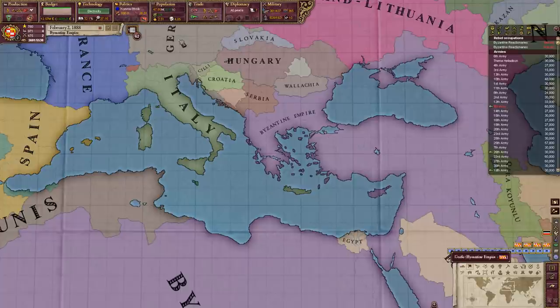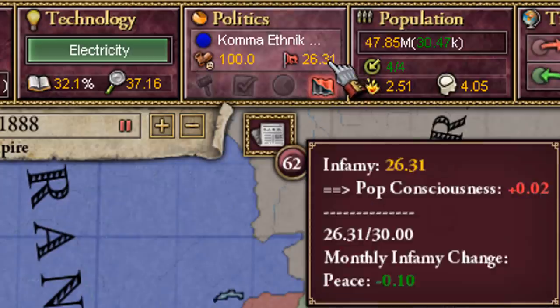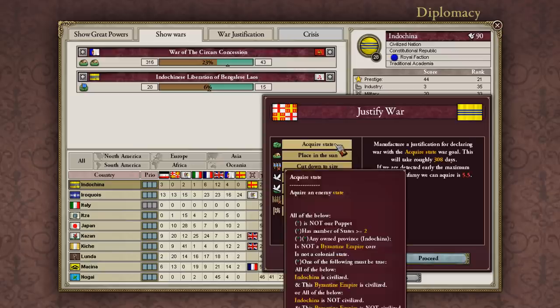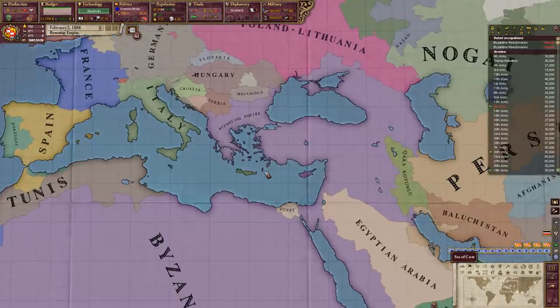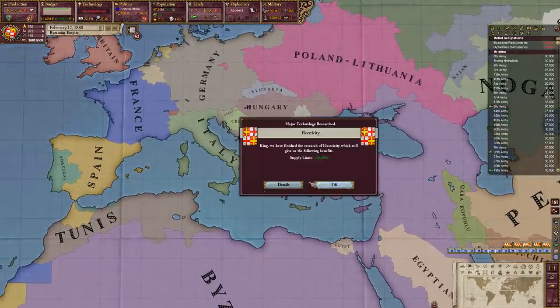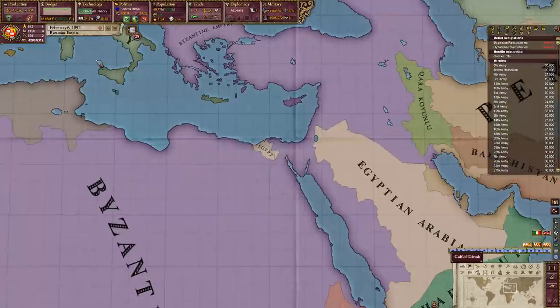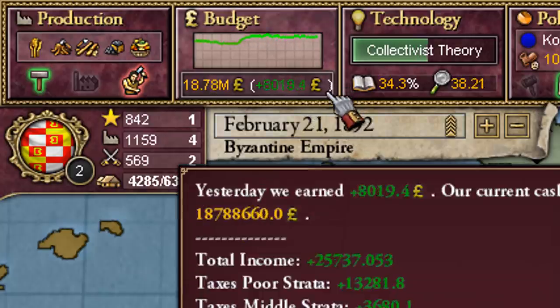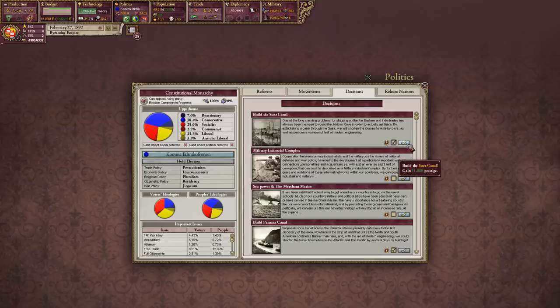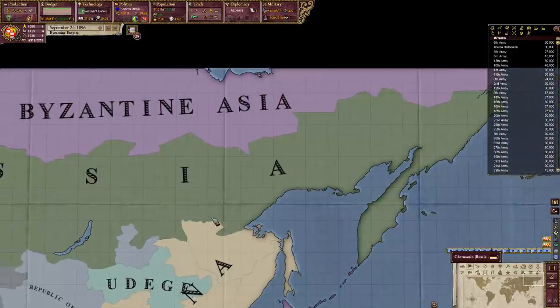People are worried I'm over 25 infamy and going to die — but I modded it so you can take up to 30 infamy, and I also modified the war goals so you can take less infamy. I really want to see expansion in Victoria 2, not limited by infamy. I was somehow able to fix the Greek economy — the Greek economic miracle! And the famous Byzantine construction of the Swiss Canal.